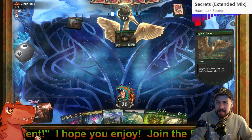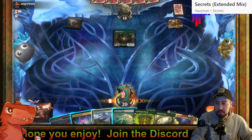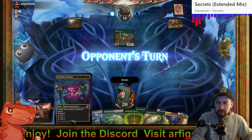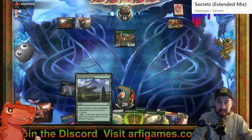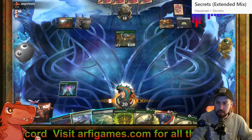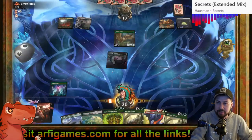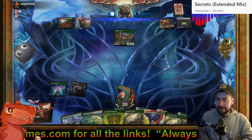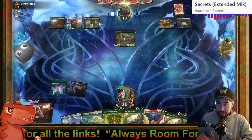I imagine somebody gets discarded — hopefully not. Sunken Citadel — I could have gone Indatha Triome because Castle Garenbrig could have been my second land and then I would have had two untapped on turn two, which could have been very nice going with Sylvan Scrying to grab whatever I needed. But that's not the case. Next turn though as long as there's — no Thoughtseize!